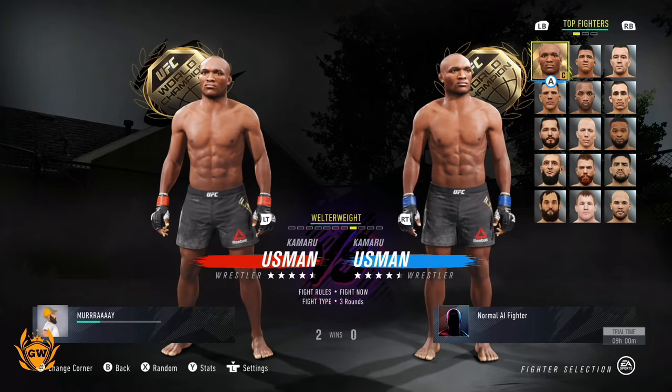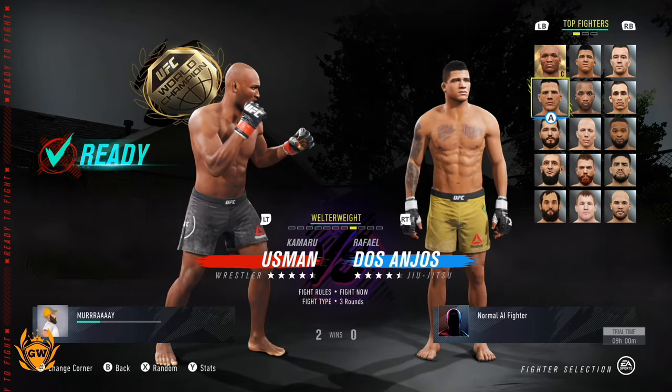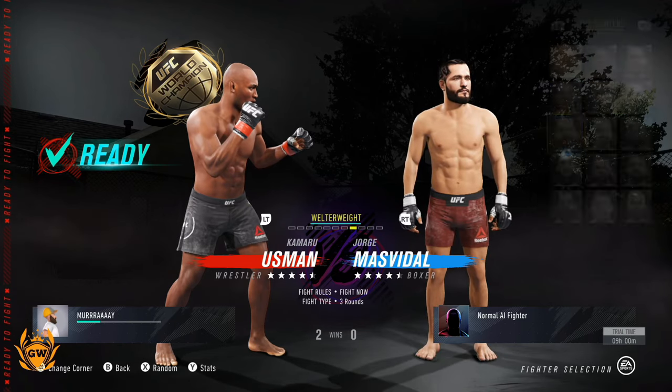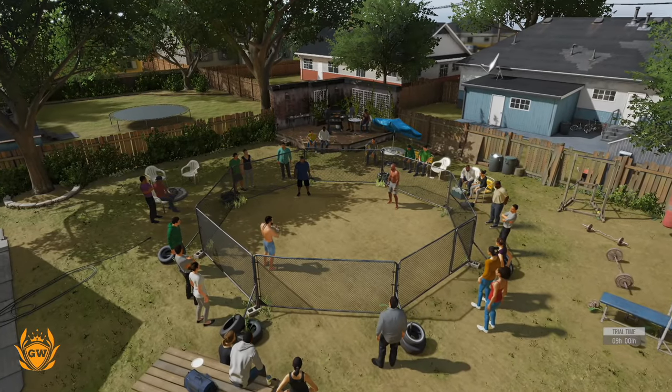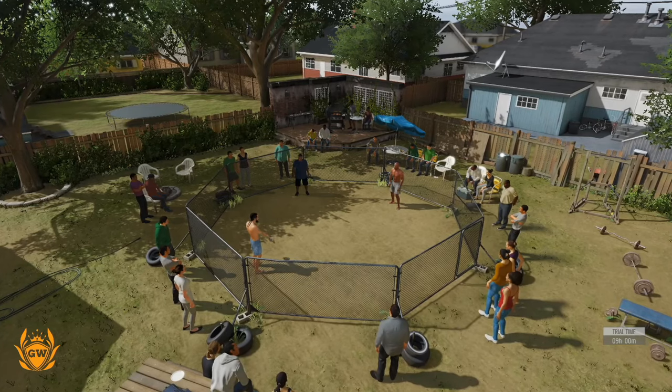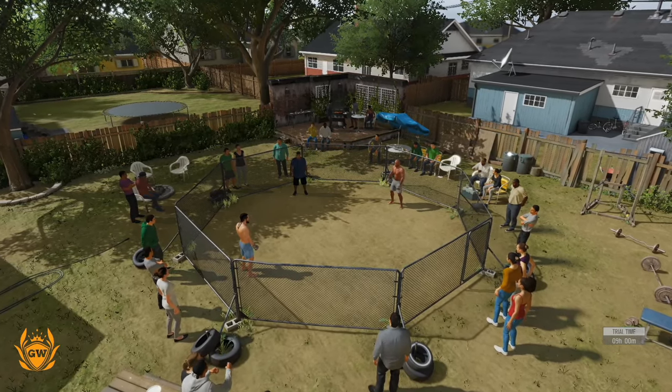Select your characters — we need to get Masvidal in here, backyard fighter from back in the day. Once the game loads up you'll see you are no longer in an arena; you are in a backyard with a steel fence as your octagon.